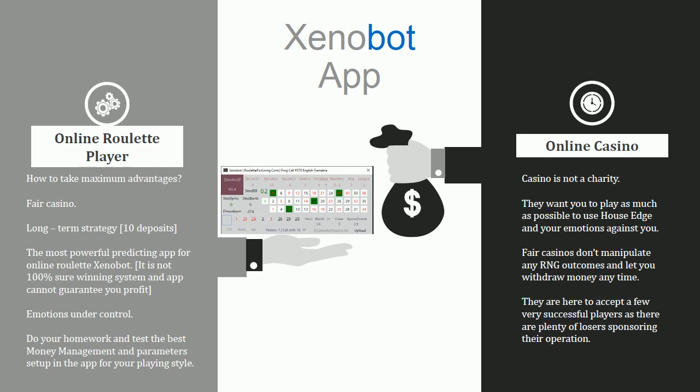In fair casinos, they do not manipulate any RNG outcomes — they simply don't have to. You should always be able to withdraw money at any time, because they can accept profitable players since many others will lose money. They have no problem paying you out if you're consistently in profit, because others losing money keeps their operation funded. So please use a fair casino.